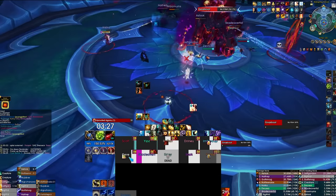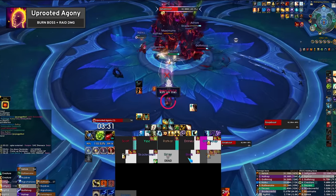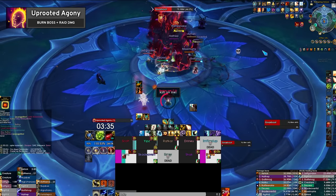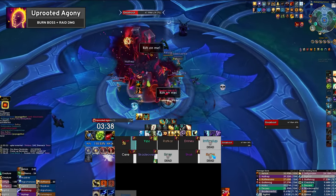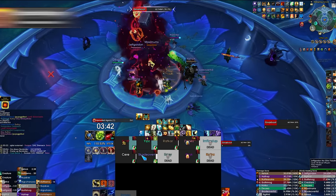Once all the Doom Root segments are set on fire, the boss will become stunned for 20 seconds by Uprooted Agony, which causes the boss to take 100% increased damage for the duration while pulsing heavy raid damage every 5 seconds. After Uprooted Agony expires, the boss will return to phase 1.